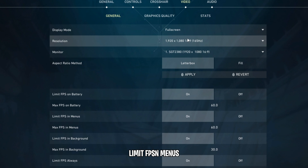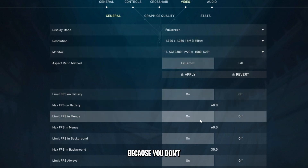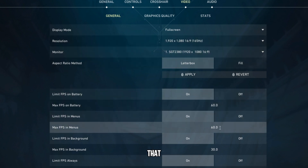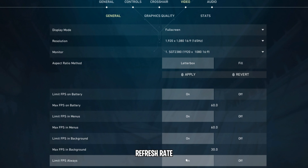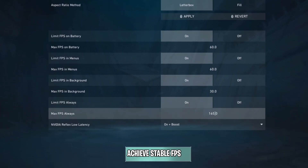Limit FPS in menus — I'd actually set this down to 60 because you don't need it to be higher than that. Limit FPS in the background — keep this on and leave it at 30. Limit FPS always — we're going to be setting this to your monitor's refresh rate or a value where you can achieve stable FPS.